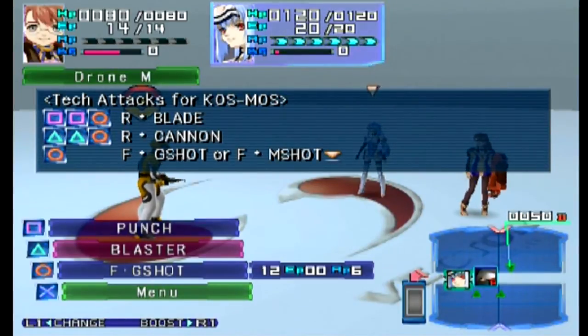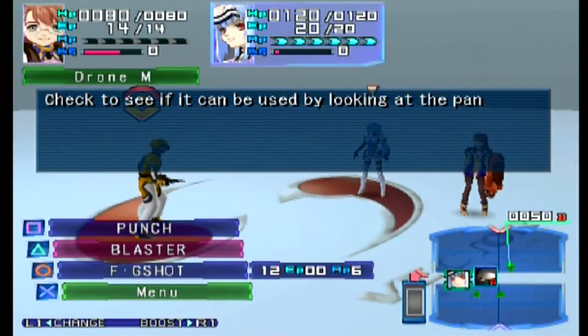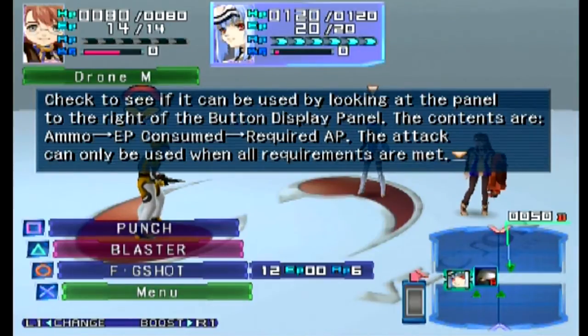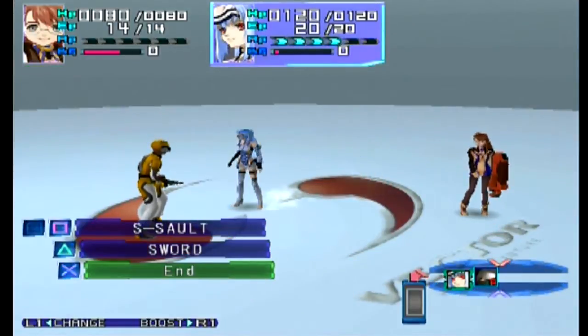Cosmos is different — she has three tech attacks. She has 'our blade' if she's close, 'our cannon' if she's far away, but I could skip all that and do FG shot. I don't like that because it actually requires ammo or ether points — almost always ammo. That's what the 12 is. It can only be used a set number of times per battle. So I don't like using those very much, so we're going for the close-up one.